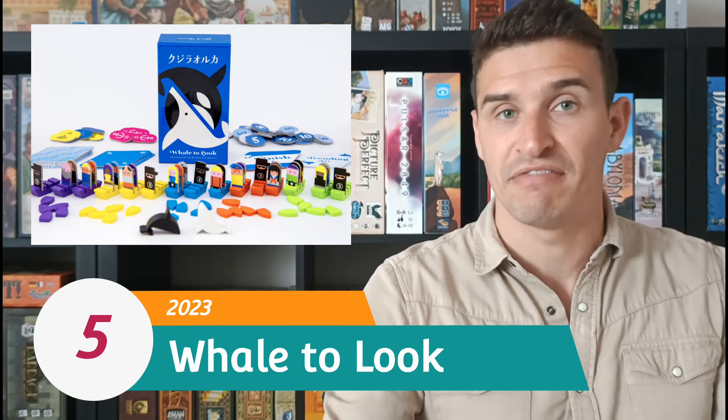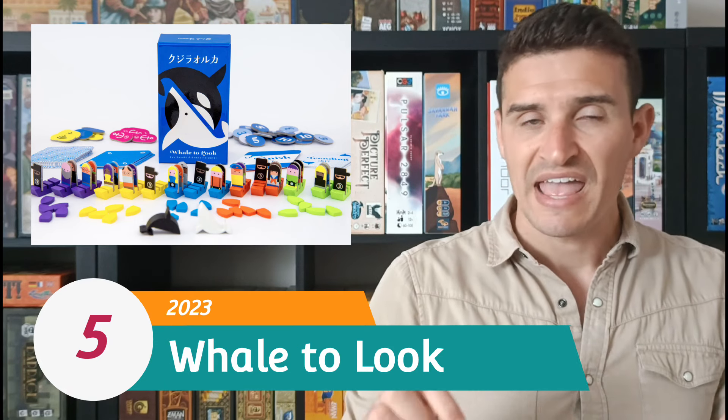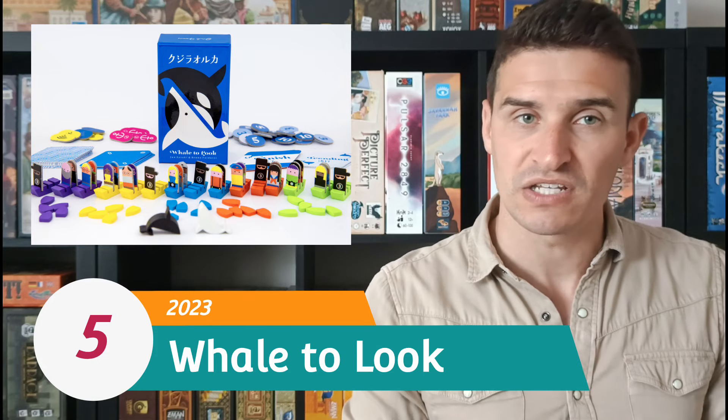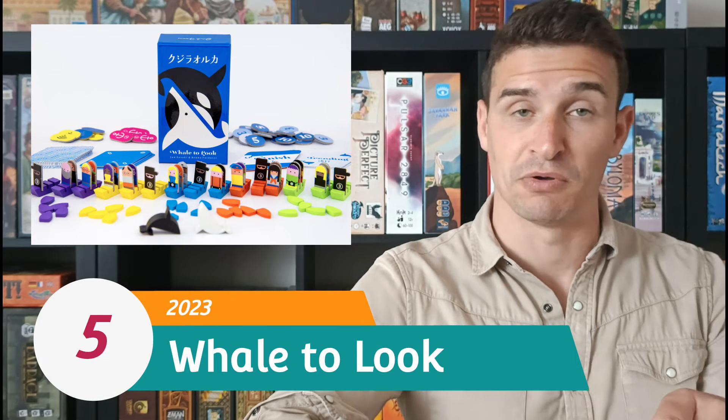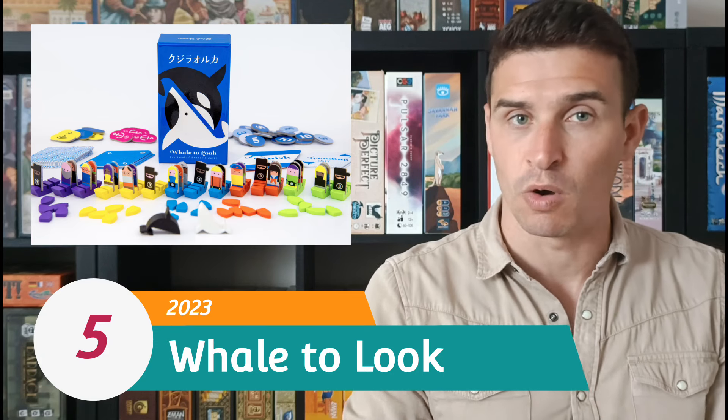If you reveal a card that says 5 on it, you know there's a good chance that's going to be a heavily populated area full of fish. But everybody has a small piece of the puzzle, so even though there's a 5 there, the other three spots might have 0s on them. Therefore, there's going to be very few fish there, and you've been somewhat misled.